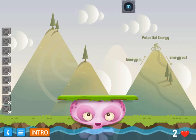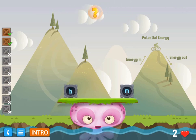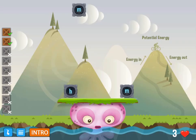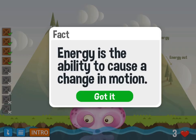In this game, you will need to get the octopus back in the water by dropping boxes on top of the platform. You'll have to use good aim and strategy to successfully complete the task. Along the way, you will also answer multiple choice questions about potential energy. Once you successfully complete all 6 modules, you will win the game.